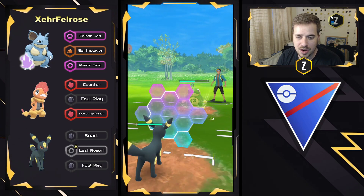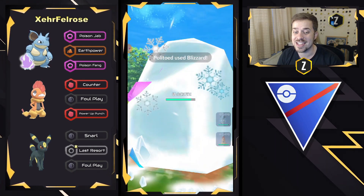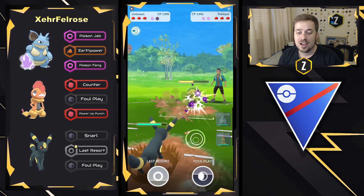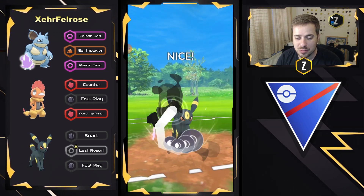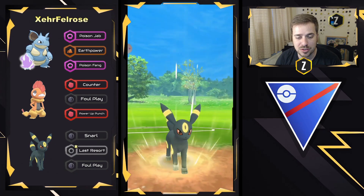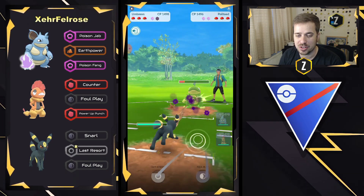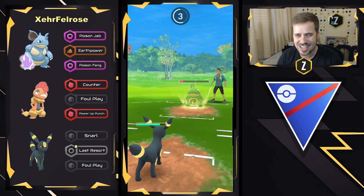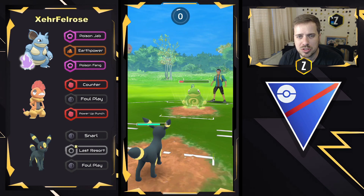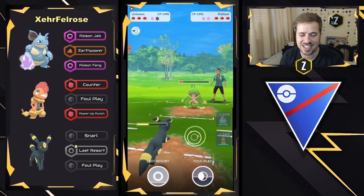We will see a charge move coming through. They're going to go ahead and shield — could potentially be a Blizzard or Earthquake. It is going to be the Blizzard. That's a huge shield right there that could have been Weather Balls. Politoed can spam these Weather Balls, but that was a great shield to stop that Blizzard. That is a lot of energy drained there on the Politoed, and Umbreon is going to be able to take this mid-game right here. Can easily farm down with Snarl and tank a few Weather Balls. A double Blizzard actually, and it's still not enough to take it out.